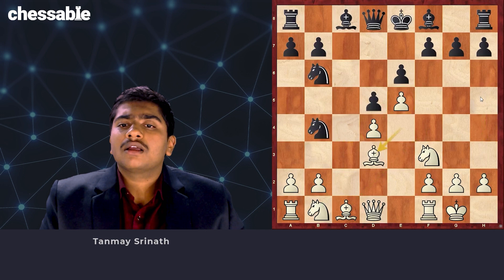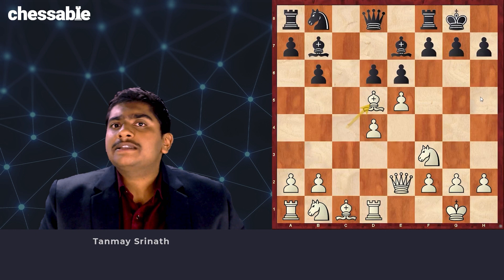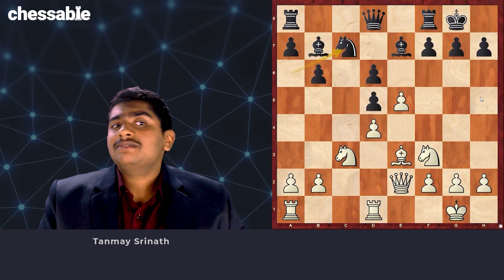Instead of Nb6, Hari Krishna's choice is probably better — he goes Be7. We castle and play Qe2. Now Hari gives b6, which is probably the most combative line. We go Rd1 and following Bb7, we take. Hari also considers this quite critical and recommends sticking with the e-pawn. After Nc3, Nxe6, so far we have followed Hari Krishna's lifetime repertoire on the Taimanov. Here I propose a strong improvement, Be3, which Hari hasn't considered in the course. I consider other moves as well in the main chapter, but in the quick starter this should suffice.